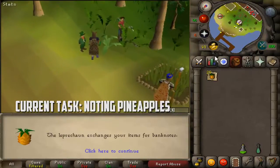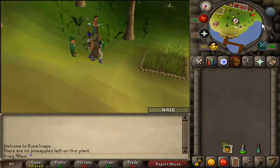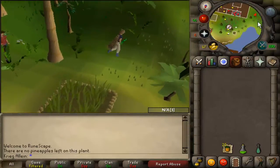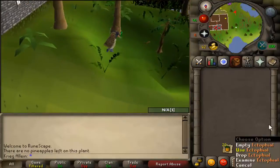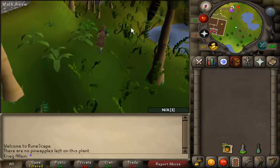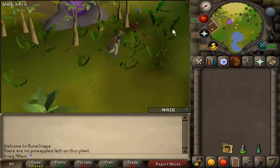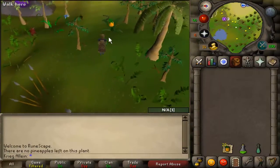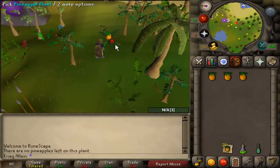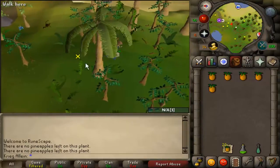Once you're here, use your pineapple on the tool leprechaun and it'll automatically note them. So you get to do this literally over and over again, just keep banking them — it's super easy and super quick. Whenever you're done, just teleport out. So few people know about this that you can literally go to any world and just pick them up; they're literally just waiting for you. No need to buy them anymore.